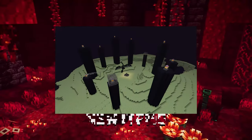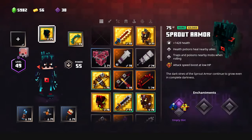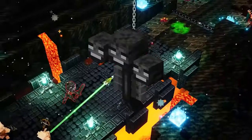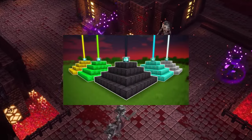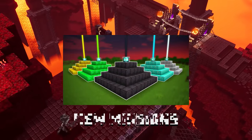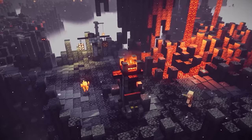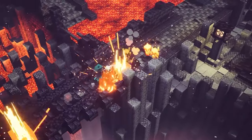Beating Minecraft is when you enter the End by finding and activating the End Portal found in a stronghold, and then you go and kill the Ender Dragon, which is considered Minecraft's main boss. Additionally, you can spawn the Wither with three wither skulls and four soul sand. Killing it will give you a nether star. You can craft a beacon out of it and stack it on a pyramid of ore blocks such as iron, diamond, emerald, gold, or even netherite if you want to flex. The beacon will give you helpful status effects, emit light, and help you find your way home.